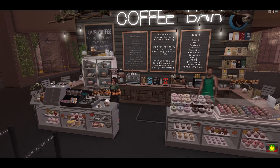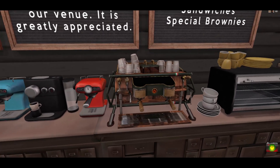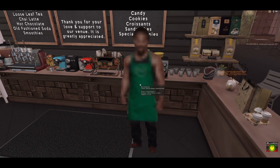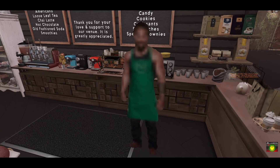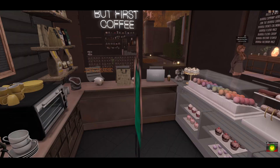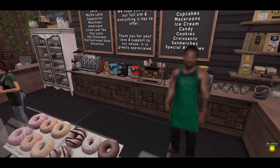If you join the group, it's 250 Lindens currently to join — super affordable — and it gets you this cute little to-go cup, which is adorable. Then for an additional 250 Lindens, if you're interested, you can get your cup customized with your name or whatever you want written on it. I do those for people and they've been really popular.